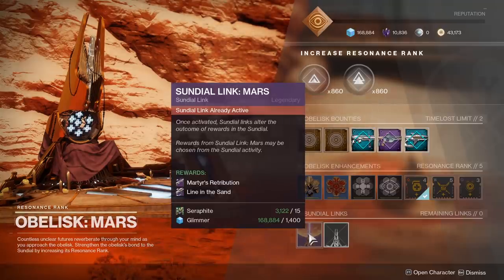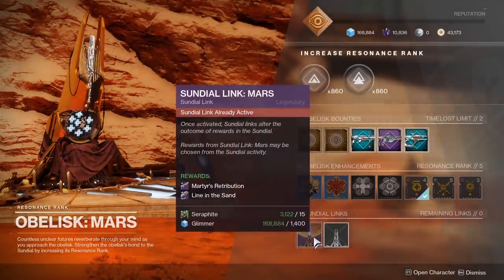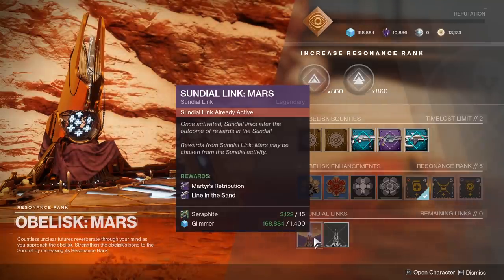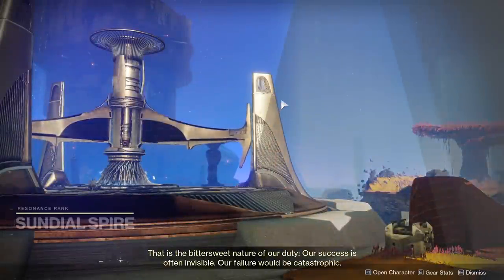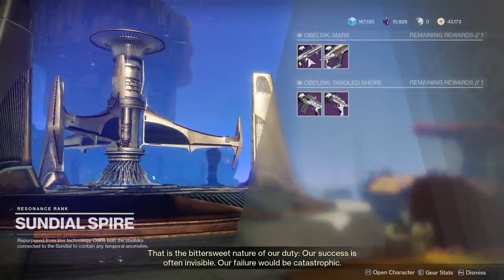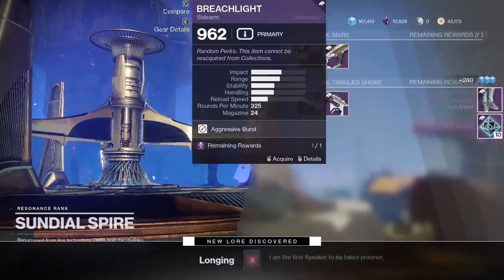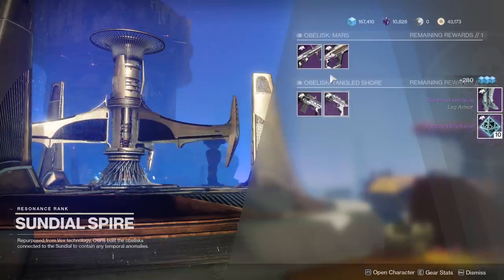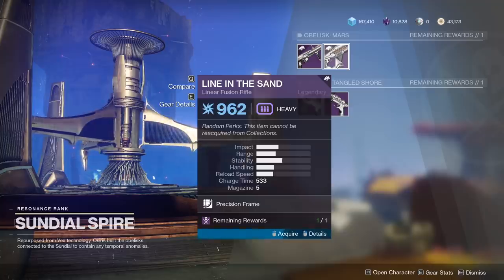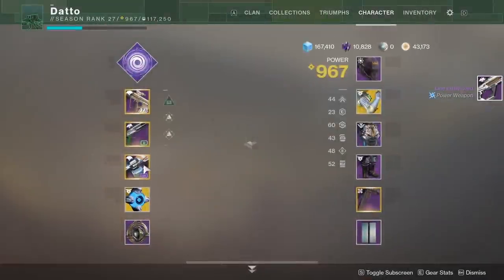The Sundial link mechanic determines your rewards from the Sundial. Each Obelisk has 2 weapons linked to it — you can either buy their respective bounties or play the Sundial to earn them. At the end of the Sundial, when you activate the panel, you'll be able to choose which weapon you'd like a random roll of as a reward. If you link the Mars Obelisk to the Sundial, you'll choose from Mars Obelisk weapons; the Tangled Shore gives the Tangled Shore weapons, etc.